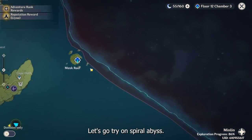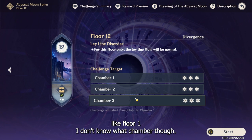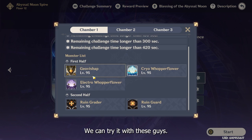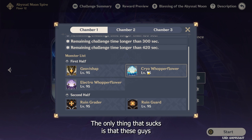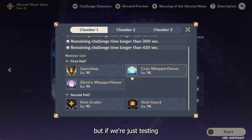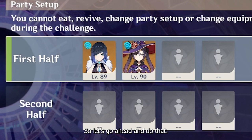Let's go try it on Spiral Abyss — just floor one. The ruin guards give a lot of particles, so that's going to be easy. The Whopperflowers have a lot of resistance, but if we're just testing the energy recharge rotations, we can put them on the first half. Let's go ahead and do that.